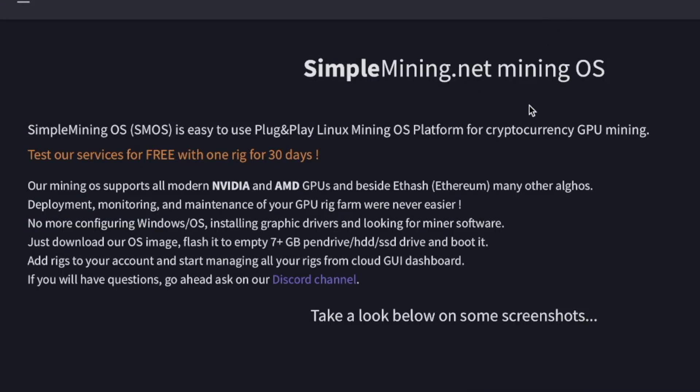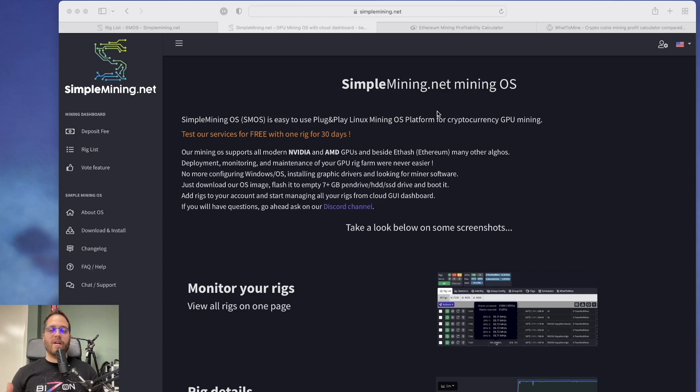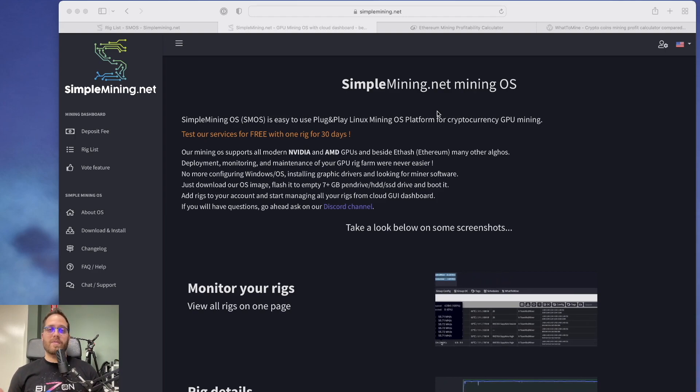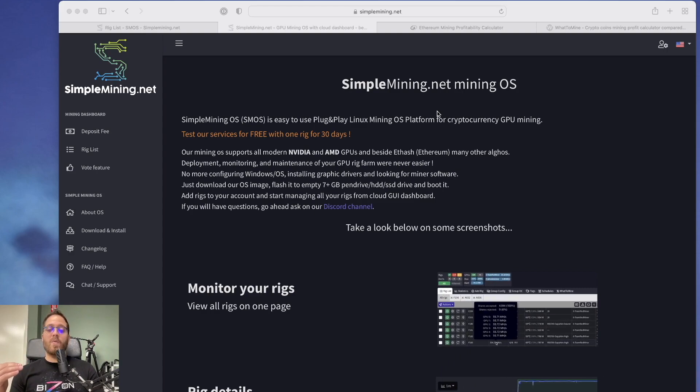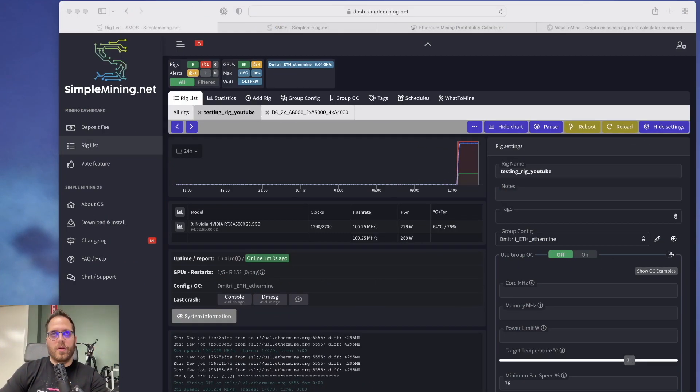We'll be using a software called Simple Mining. There are other options — you can mine on Windows or Linux — but it's usually better to use dedicated mining OS software like HiveOS or Simple Mining. I'm using Simple Mining because it has a better web interface. We'll plug in the GPUs, apply overclocking, and by the end of the video you'll know what GPU and software to use for mining.